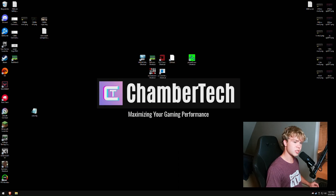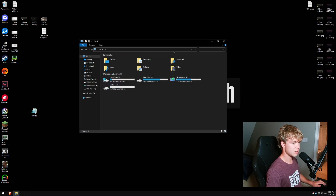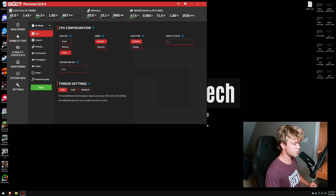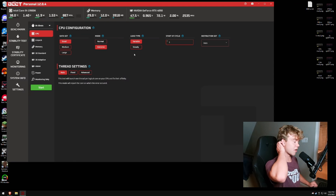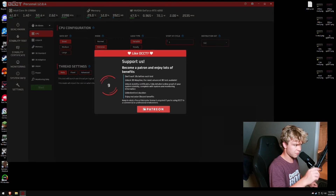Now let's go to CPU. For your CPU, there are two things I really would recommend: OCCT and Y-Cruncher. Both of these have kind of memory tests built in. Here we have the latest OCCT version. Go to the stability test. For CPU, I want you to set the data set — the larger it is, the more it's going to be in the RAM, making it more like a RAM test. For daily use, I recommend running data set Small, mode Extreme, load type Variable — I've found Variable to be a little bit better — and instruction set SSE.